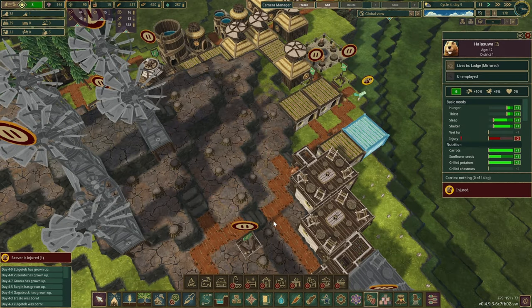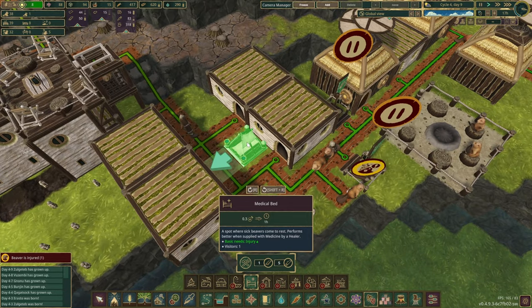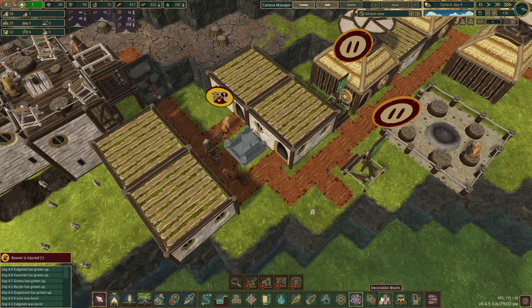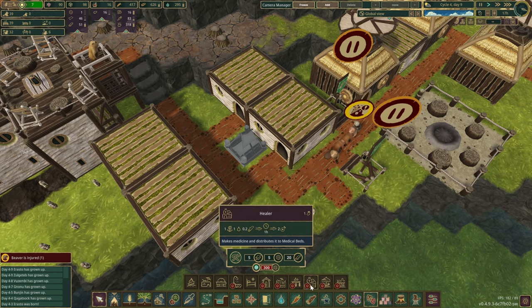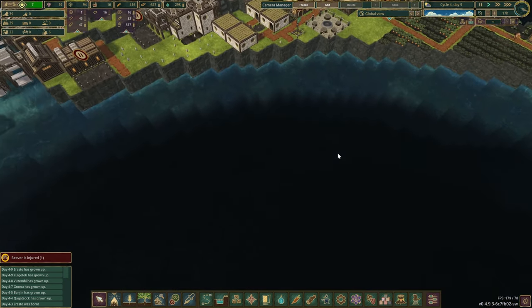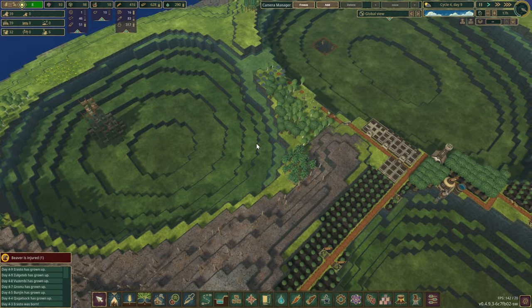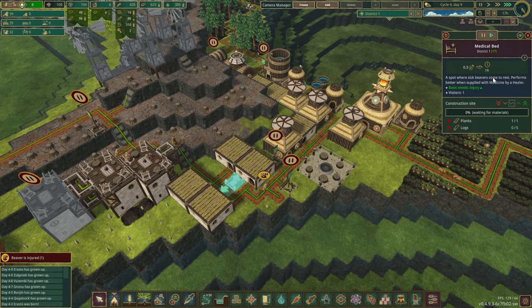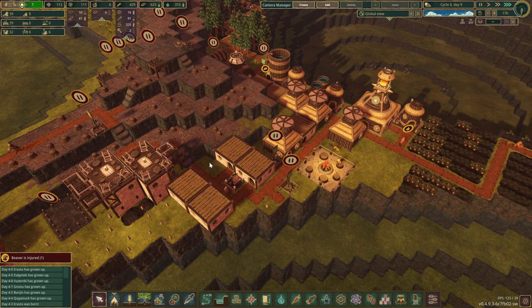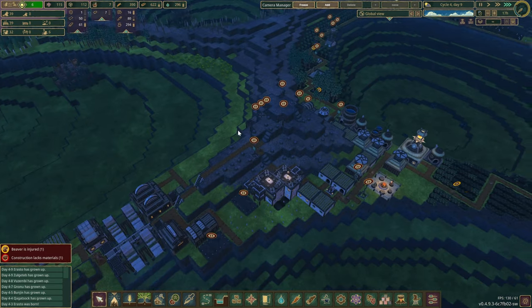It would be smart to bring the power over and connect it with this one as well — if we had enough planks, which I think we surprisingly do. Oh no, we do have the first injured beaver. This reminds me we should think about medicine and looking after our beavers. We need to build the healer, which requires some metal. Medical beds are where sick beavers come to rest — they perform better when supplied with medicine, but it's not a must.